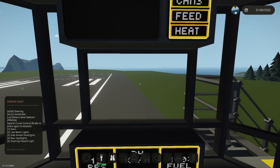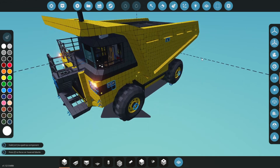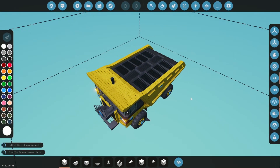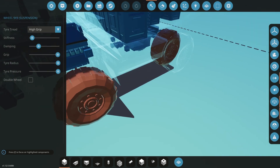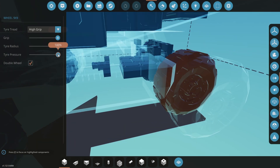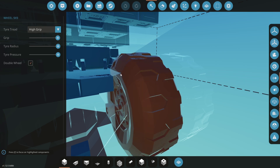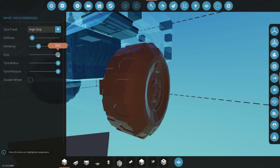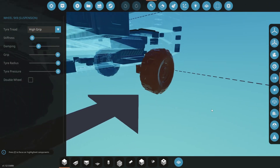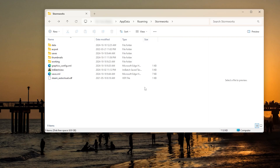First things first, I went and set all the grips to 99. The reason for that is to be able to find it easily in the XML file. So all the grips on all four wheels are set to 99. Then you need to go into your computer — if you're on PC, go to AppData, Roaming, and Stormworks.